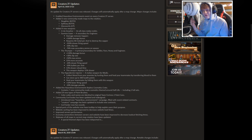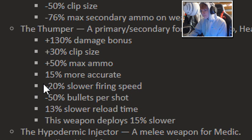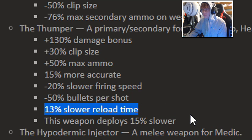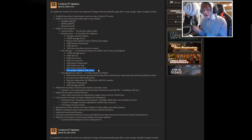Next up was the Thumper, a new weapon for the soldier, pyro, heavy, and engineer — a shotgun reskin. It has a 130% damage bonus, so it does massive damage; a 30% bigger clip size; 50% more max ammo; 15% more accurate; 20% slower firing speed; minus 50% bullets on shot; 13% slower reload time; and the weapon deploys 15% slower. Essentially it's a really slow-firing shotgun that fires out like half a clip at a time — high risk, high reward.